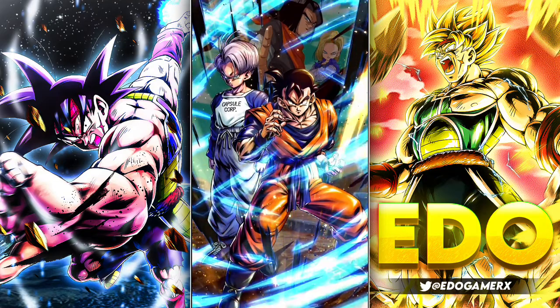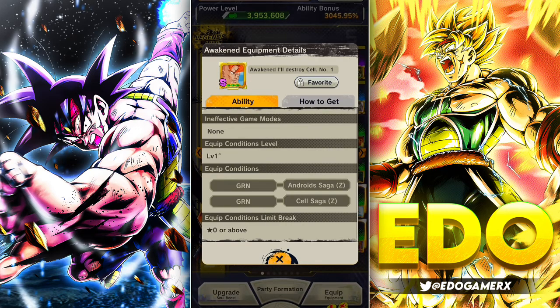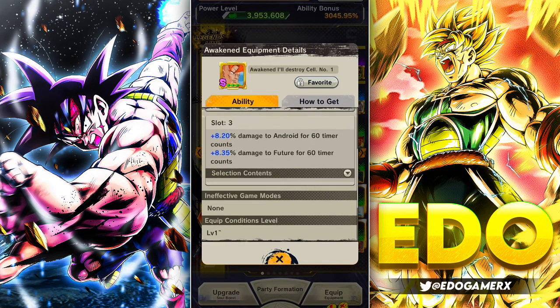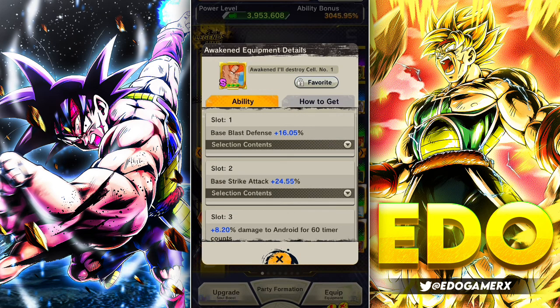Welcome back — we finally pulled the first tag units in this account. Can't wait to test this unit out. This is the EX Gohan and Trunks, so definitely testing it out in ranked PvP and also LBR mode. We're also using this new equipment for Cell Saga and Android Saga units — green — and this is one of the best equipment you can get for the new Trunks and also for this EX Gohan and Trunks.